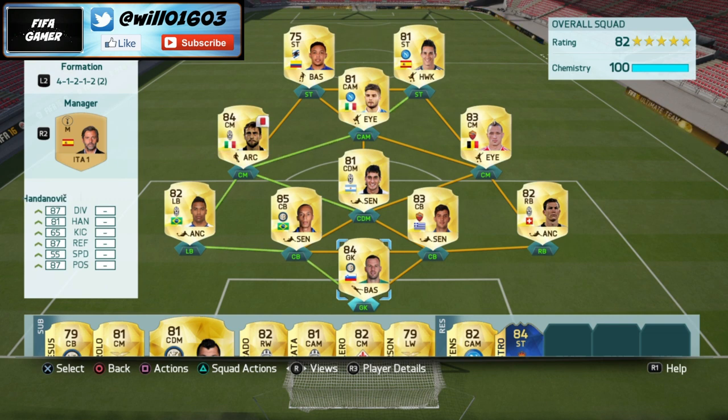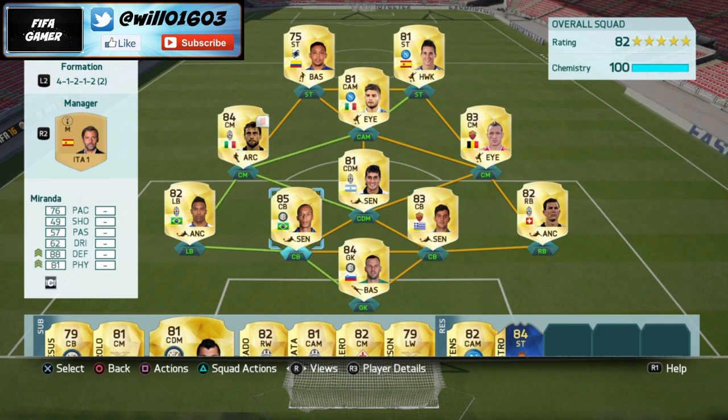So as you can see, Handanovic is in goal, Miranda and Manolas are centre-backs, Licksteiner at right back and Alexandro at left back. It's a really solid defence — they're all pretty high rated players. I think the right back and left back are the highest rare gold players you can get in Serie A, excluding in-forms, team of the seasons and all that.